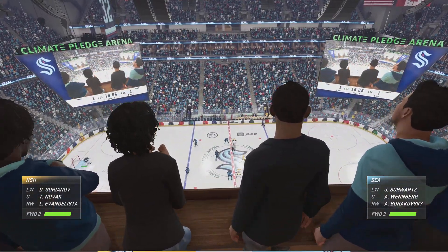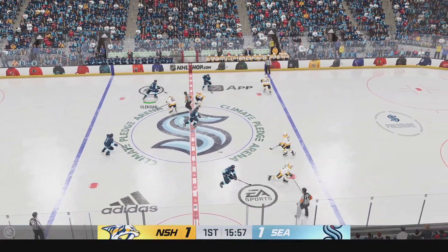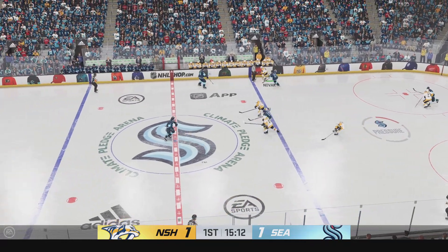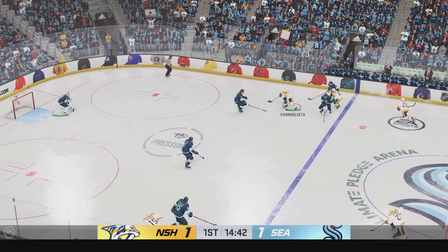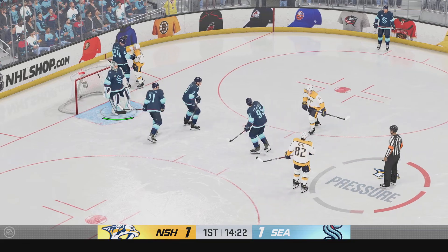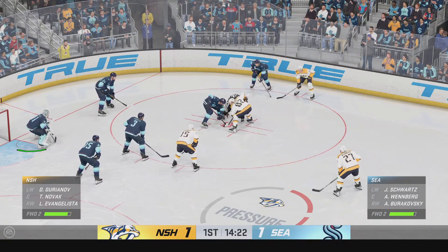Lots of time left in this period. We got a tie game. Seattle's got possession of the puck after that neutral zone face-off. Quick feed to Winvert. A shot! Nashville's got control of the puck. Novak's moving it ahead. Nashville's in on the offensive attack now — he to the middle! And he shuts down a great scoring chance there. Still lots of time left here in this frame. You can feel the energy in this crowd. It's a tie game.